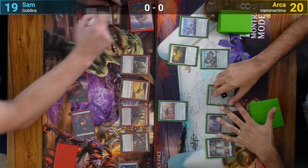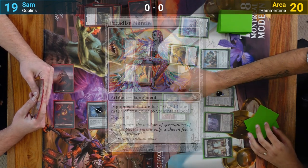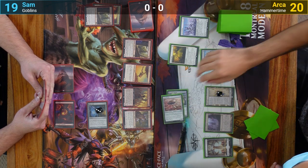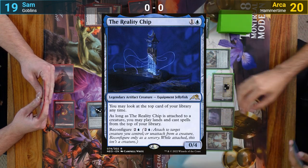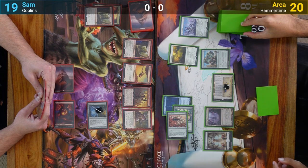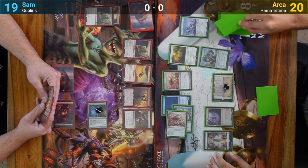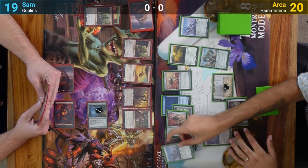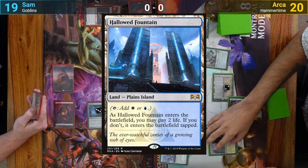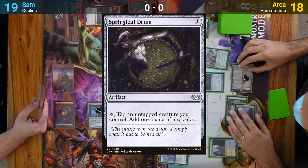Arja draws and upticks the Saga in his main phase. He casts a Paradise Mantle, putting it onto his Ornithopter as it comes in. He taps the flyer for a blue and the Saga to flash out a Reality Chip. Since it's also an equipment, he gets to equip it onto the Ornithopter. He then looks at his top card and casts another Ornithopter off the top for free, pays one white to cast another Esper Sentinel off the top, follows that with a Hallowed Fountain off the top, taking two so it comes in untapped, and then plays a Springleaf Drum before passing.